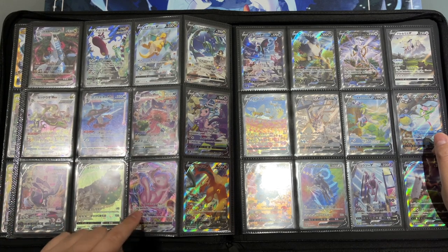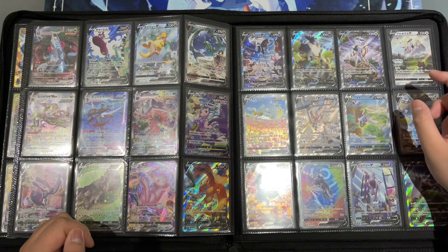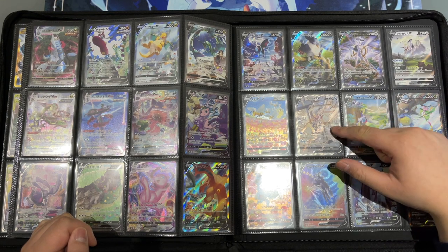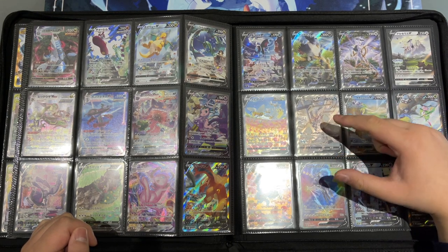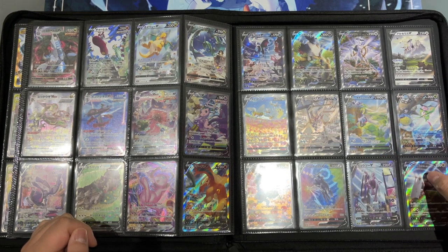Moving on, we have the release of Fusion Strike, and then Star Birth on this page. My favorite two cards here are the Origin Forme Palkia and this Dialga — especially the Dialga, since the texture is really nice on this card.